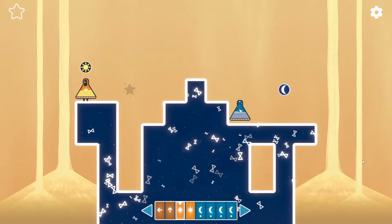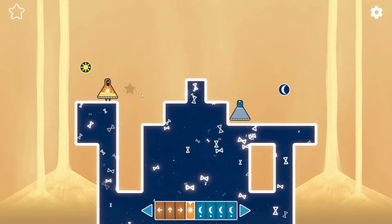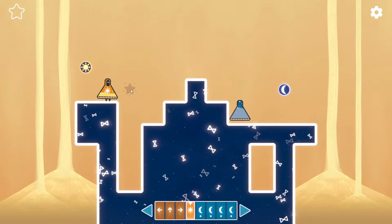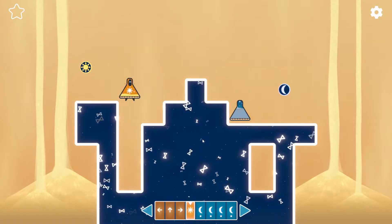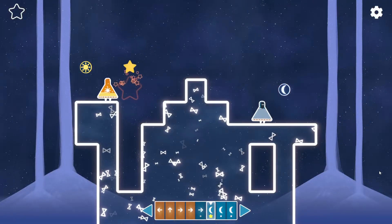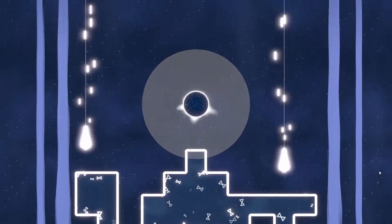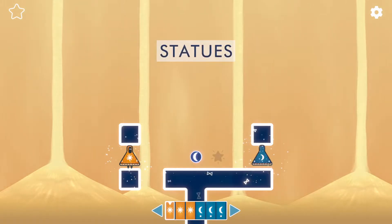Set that up again — touch the sun as early as possible, and then we're going to step off the ledge here. Because once we're in this part of the timeline, that star is going to appear. And as the orange character's moves play backwards, it's going to cause the orange character to touch this. It's really unusual. I cannot think of anything that I've played before that is even kind of like this.